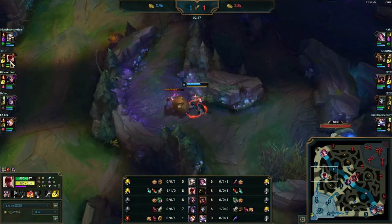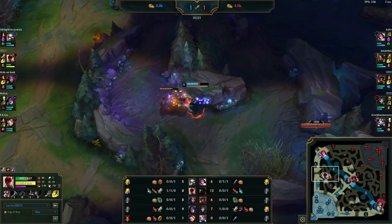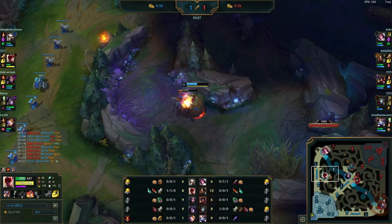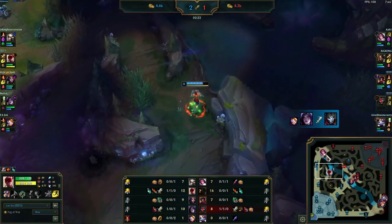Speaking of ganks, you can see that Fiora and Camille are in the middle of the lane, and with Camille's hookshot they should easily be able to jump onto that Fiora. You can see Lee Sin has skipped his blue buff here — he's doing his Gromp — because he wants to get level three as soon as possible so he can go make a play.